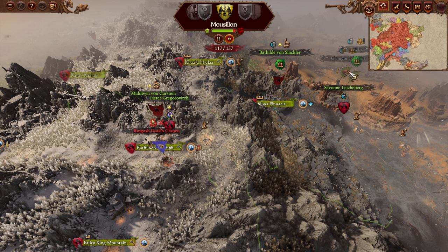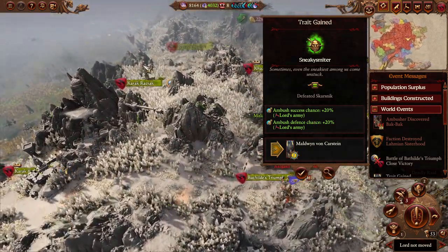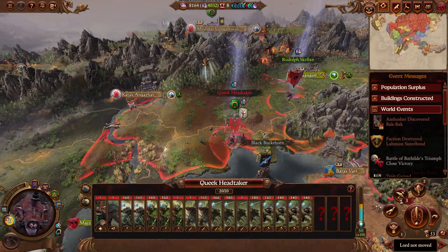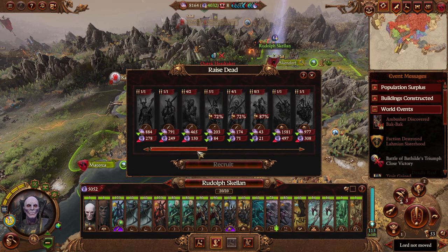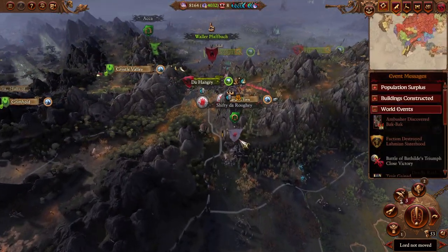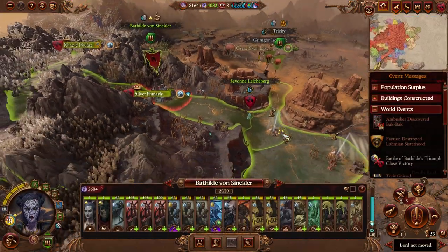Grimgor's still running around — I do have to wonder if he's going to declare war on us. Ambusher discovered — yes, that's you. Lamy and Sisterhood destroyed. Ambush defense success chance for Maldwin, who's now at level five. Equivalent to Peter there, but he still needs his level ten. Ambush foiled by Rudolph — not that he would have succeeded, mind you. It looks like Queek is in range as well. This may not be a difficult battle, but I would love to fight Queek. We are going to do it. I just want to double-check whether we have any new ghosts to raise — alas, it doesn't seem to be the case.